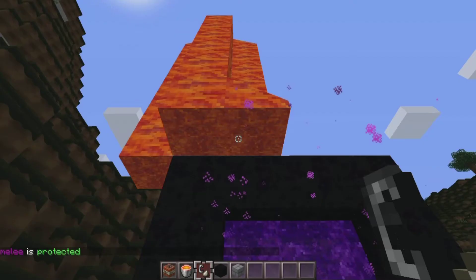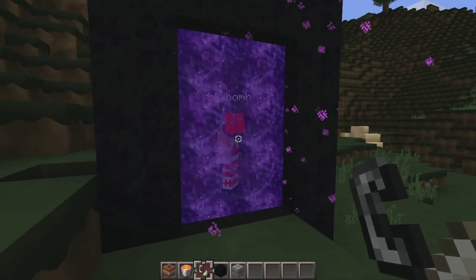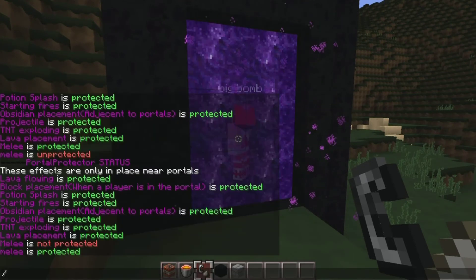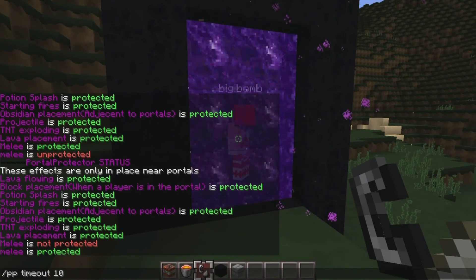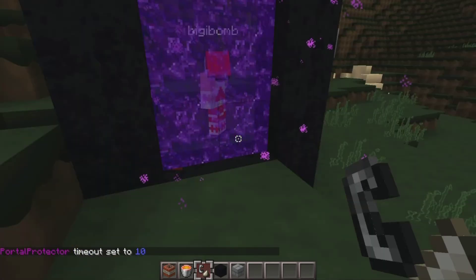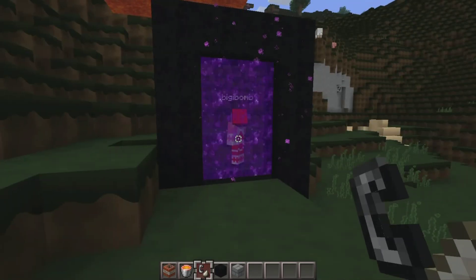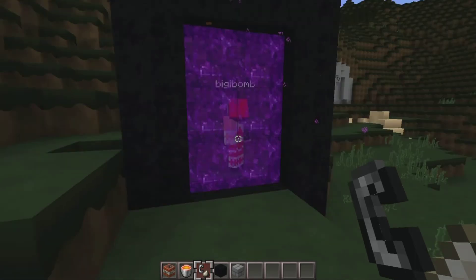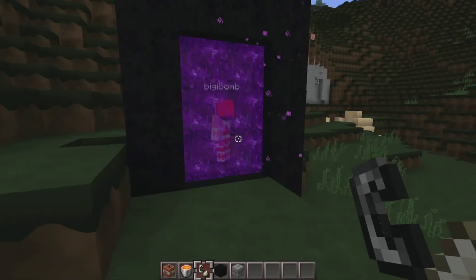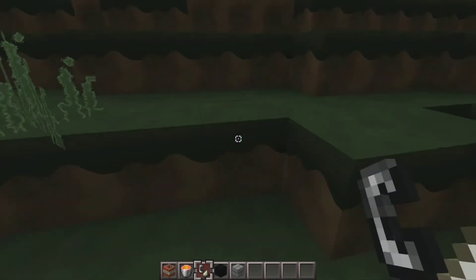There's also one other thing I mentioned earlier — this plugin can also support a timeout. Currently the timeout is set to never, so anyone standing near a portal is protected. But you can set it for any number of seconds. I can make a 10-second timeout. When you go through a portal, it'll start the timeout, and then 10 seconds later you will be able to take damage from other players. This only affects the melee, projectile, and potion effects aspect. The passive effects don't turn off ever, unless an admin unprotects them.